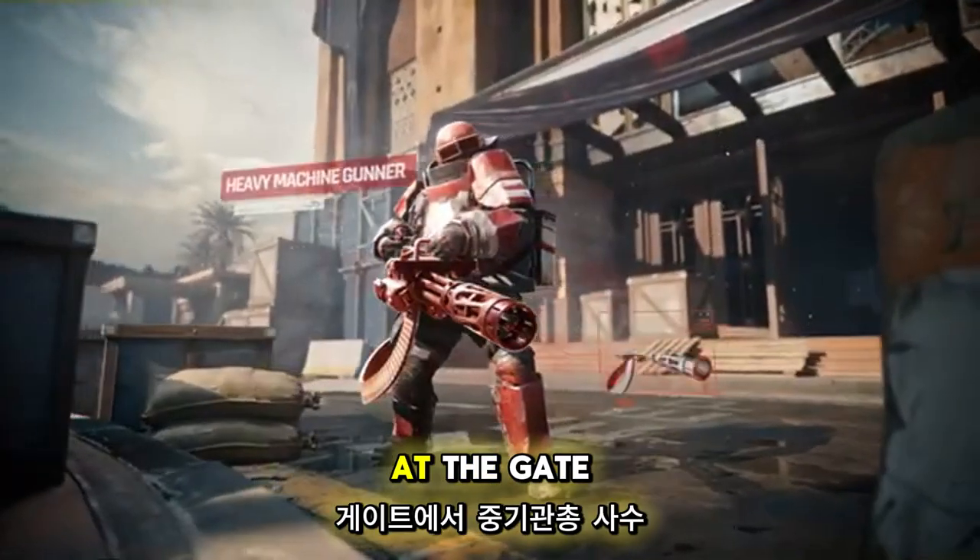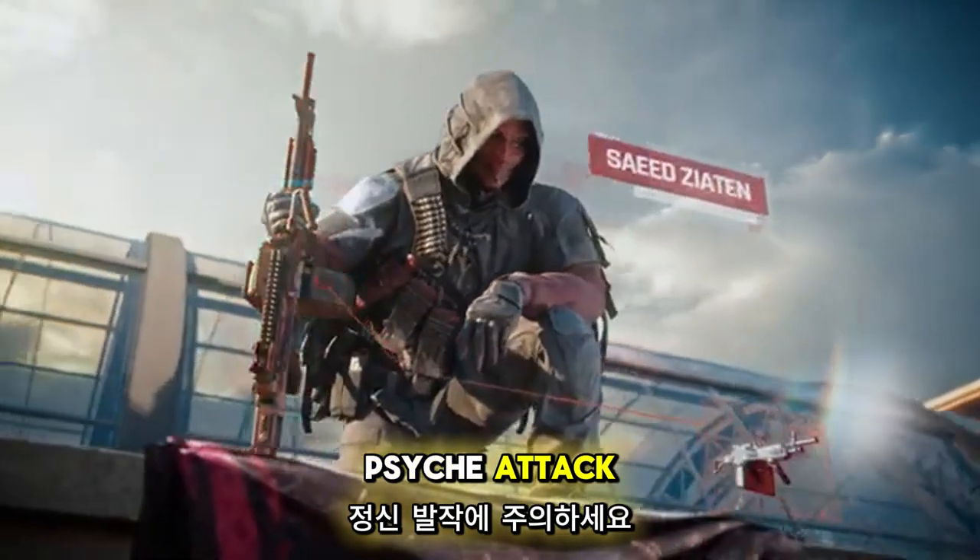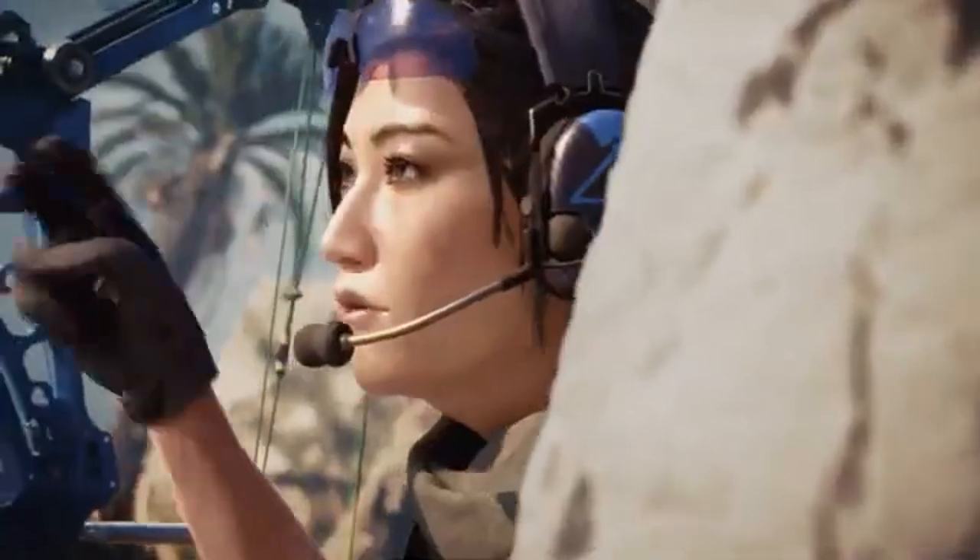Heavy machine gunner at the gate — aim for their head. Rocketeers have heavy firepower but weak defenses. Be alert for Saeed Ziyatev. Stay sharp and move quickly.